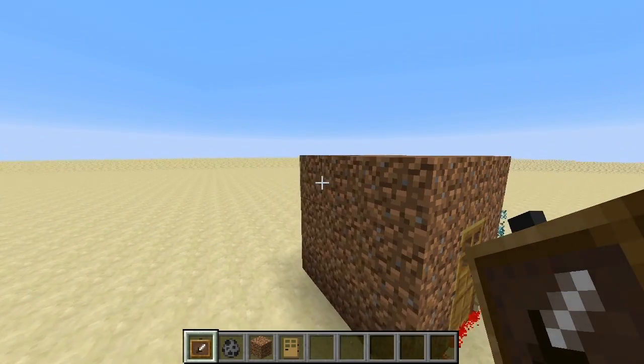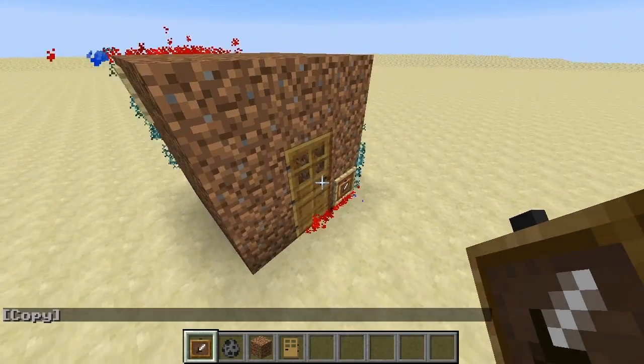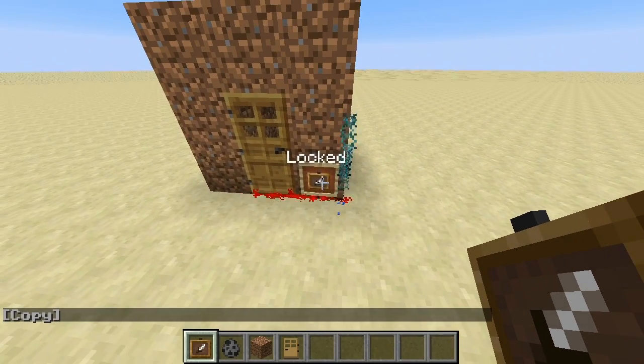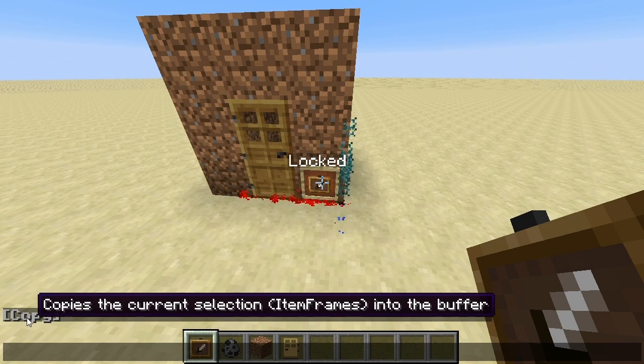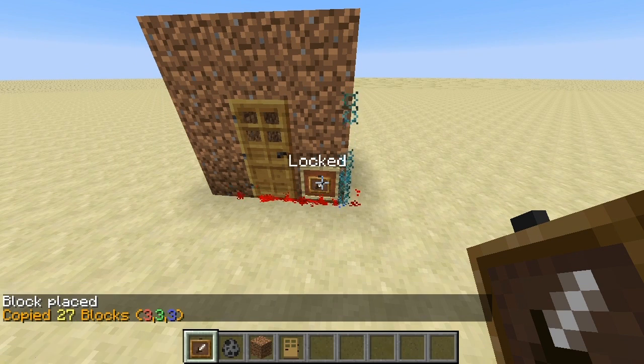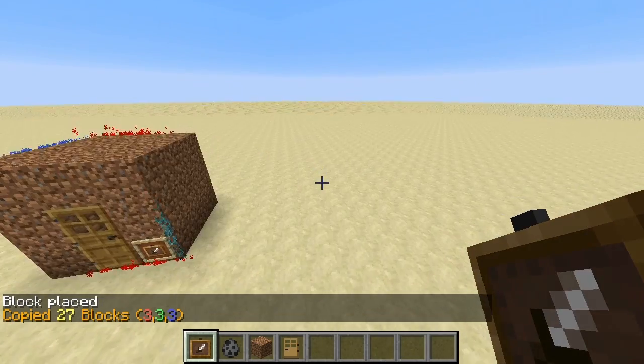So let's instead place down two item frames here. We get some particles. The item frames are apparently locked now. Let's copy it — 27 blocks. Seems about right: 3x3x3.